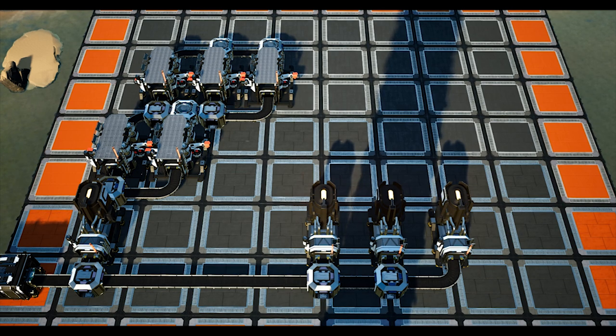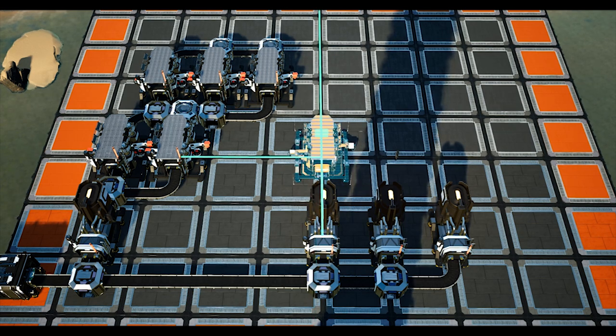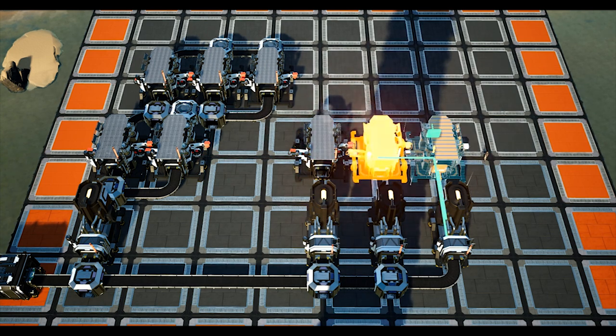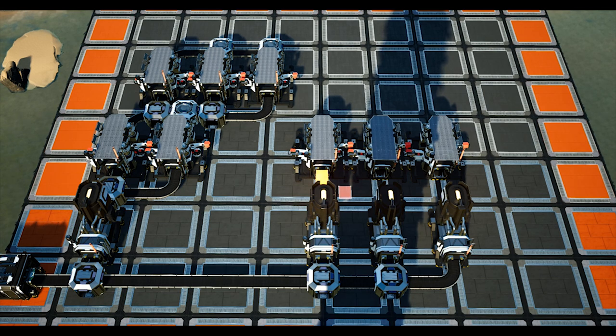We shall now place the last three constructors in front of the 3 free smelters. I have placed these constructors directly in front of the smelters and parallel to the rod constructors. These 3 constructors will produce iron plates, and we shall now load balance the iron plates so that we have a 30-30 split of iron plates for the assembler.